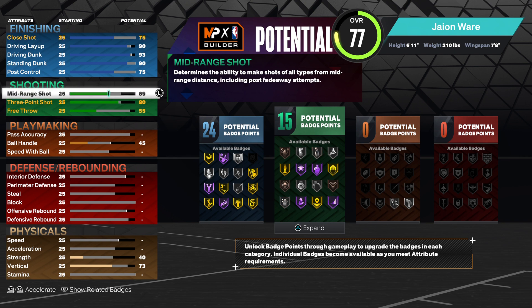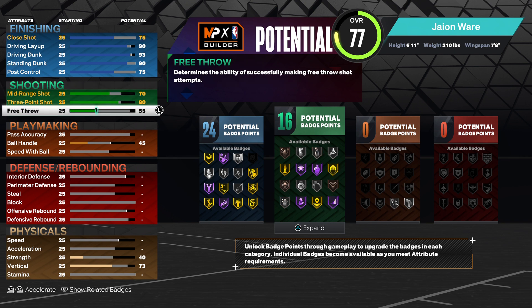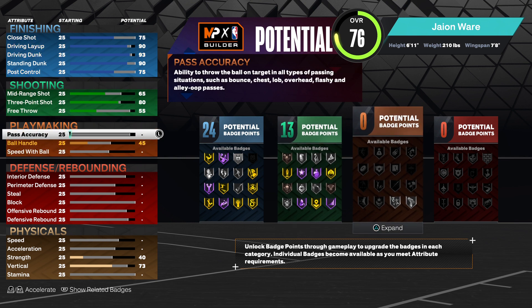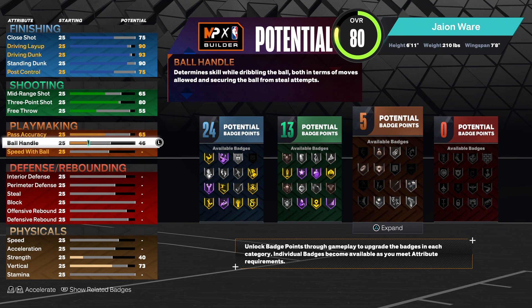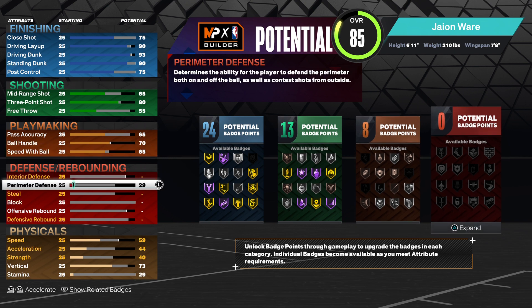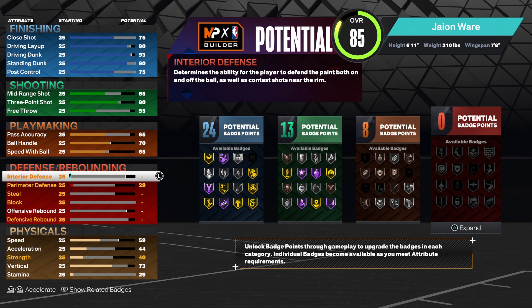For your three-pointer, you want to bring it to an 80. We're going to bring your mid-range to a 65. Pass accuracy you want to bring to a 65, your ball handle to a 70, and your speed with ball to a 65.